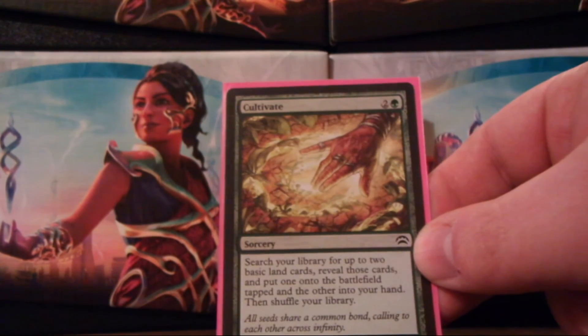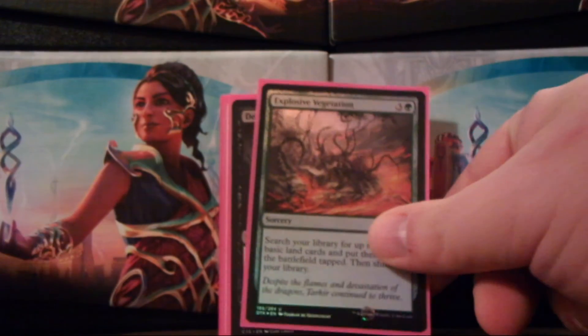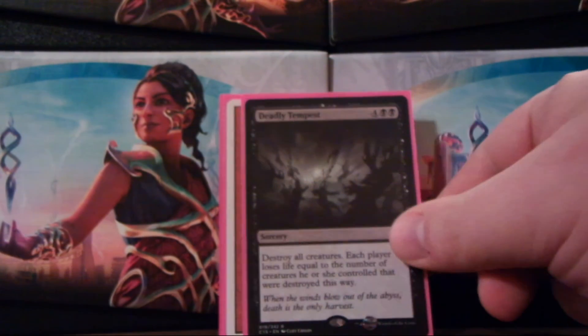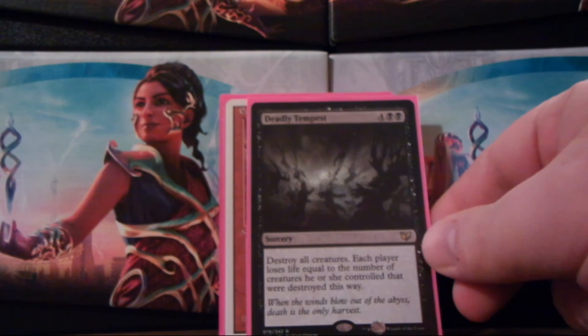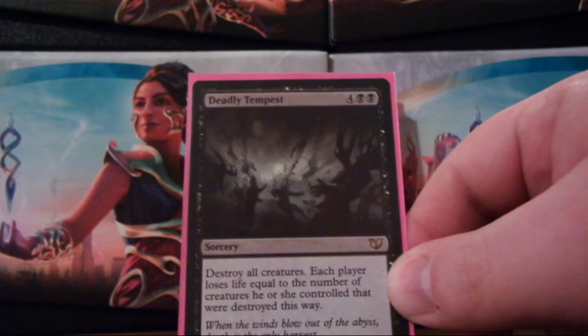Sorceries — for more ramping, ramping, ramping. Cultivate, Kodama's Reach, Rampant Growth, Explosive Vegetation. Think I have enough ramp? Maybe too much ramp. When I find some better cards to put in, maybe I'll take out one or two of those ramp cards.